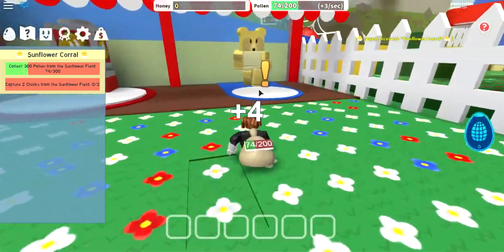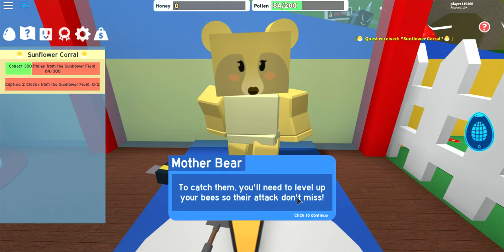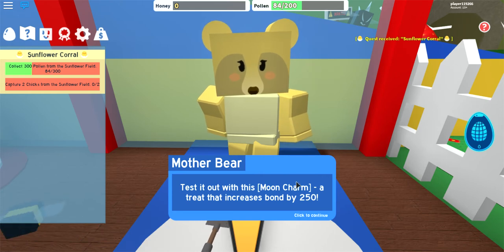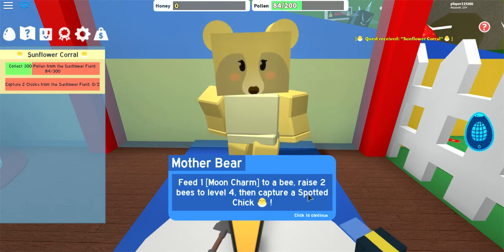And right here I am going over to Mother Bear. These chicks are getting everywhere, even in the stores. These poor creatures are lost and scared — we've got to get them home. Spotted chicks dislike the sun and tend to hide indoors. They're also difficult to capture due to their high levels. To catch them, you'll need to level up your bees so their attacks don't miss. Feed treats to your bees to increase their bond with you and raise their level. Test it out with this moon charm — a treat that'll increase its bond by 250. Take the moon charm to your hive and drag it to the slot of a bee you'd like to feed. Feed one moon charm to a bee, raise two bees to level 4, then capture a spotted chick.